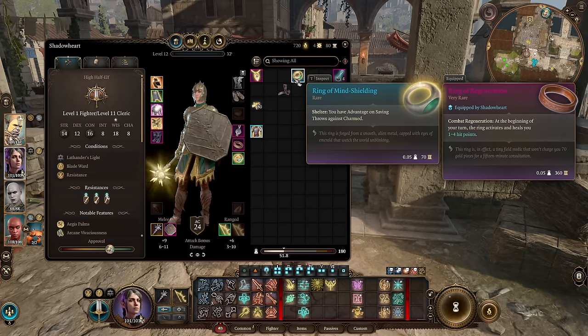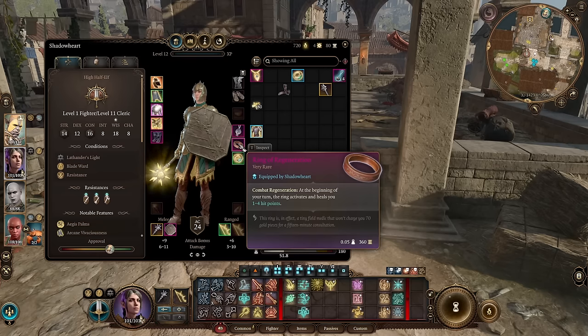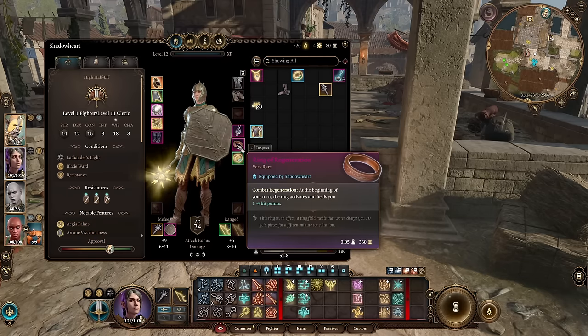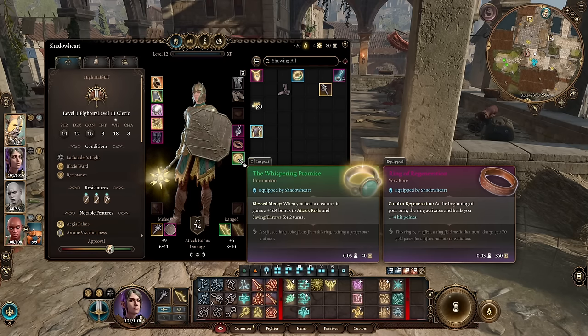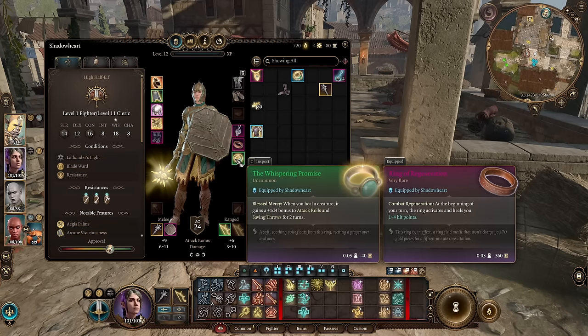In the end game you want the Ring of Regeneration — at the beginning of your turn it will heal you for 1d4 hit points. You can get it early in act 3, and it does the same job as the Helm of Balduran healing, which is a super late-game helmet. The other ring you want — available from the first minutes of the game — is Whispering Promise. When you heal a creature it gains a 1d4 bonus to attack rolls and saving throws, basically getting bless for free when someone is healed. And with this combination, since you're being healed every turn, you're getting this additional 1d4 to saving throws each turn.